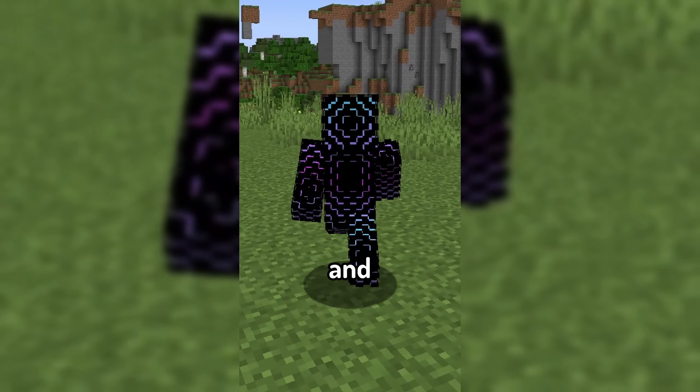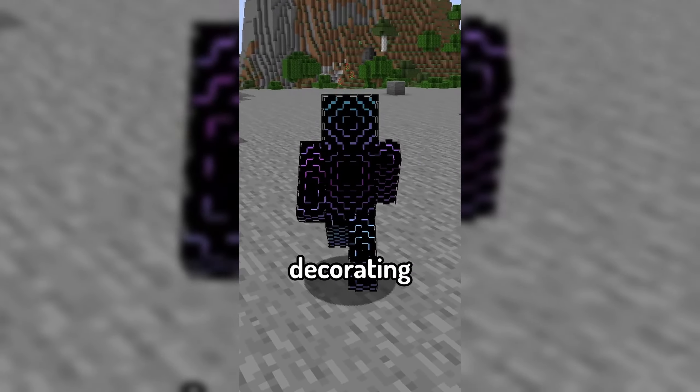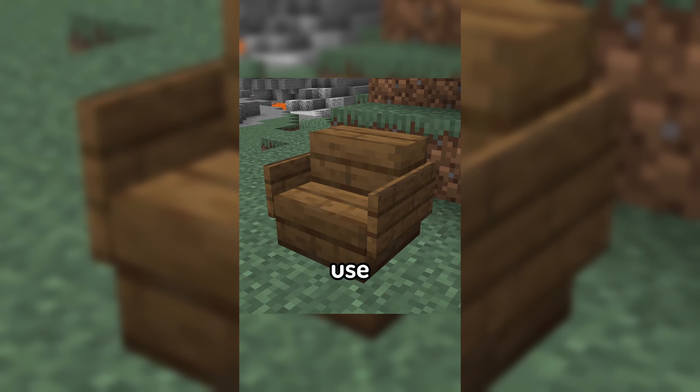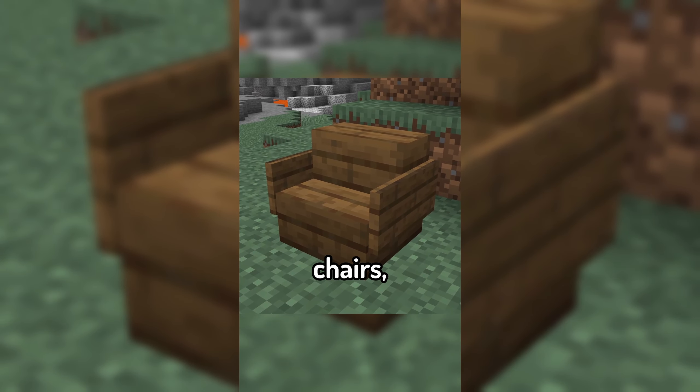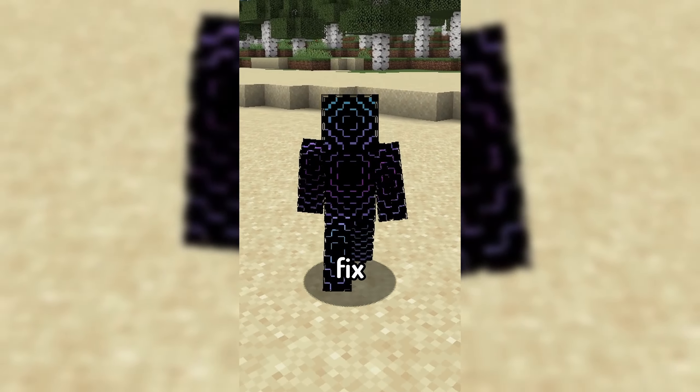Today's featured mod is Sit. When decorating your interiors, many people use stairs to simulate chairs, but unfortunately you can't actually sit down in them, so Sit is here to fix that.